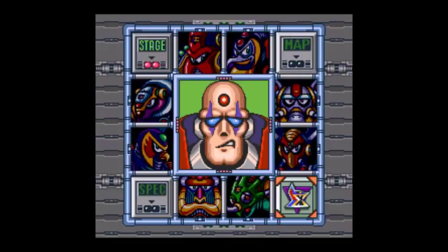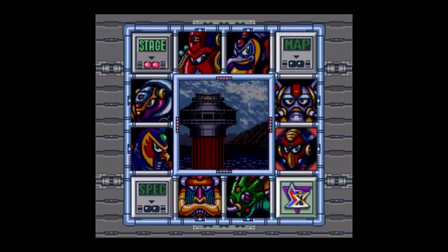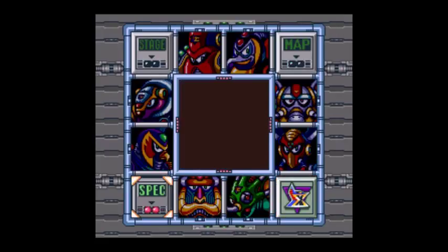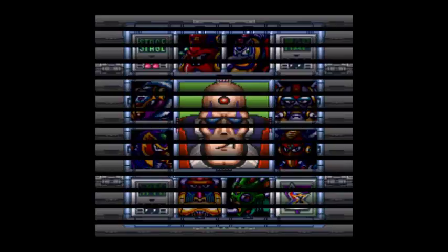Hello, I'm Tenran432, and welcome to the next part of my Mega Man X playthrough. In the last part, I did some Easter eggs — the Hadouken and the Flame Mammoth hack — but next we're going to take out Sigma Stage 1. So let's do it.